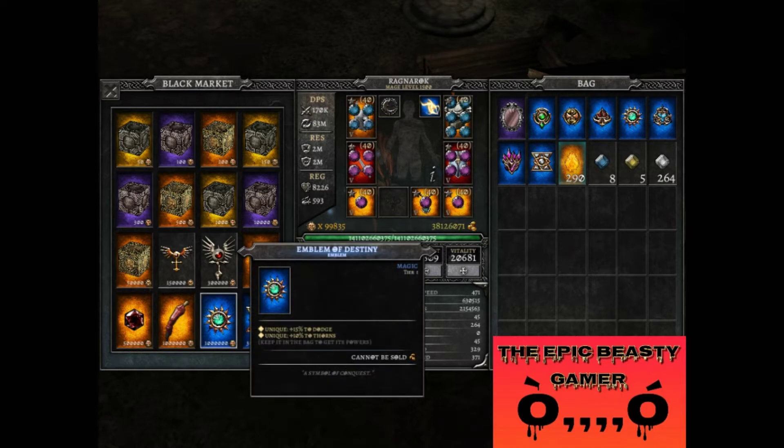Firstly, you can only have one of these — the Emblem of Destiny. It gives 15% to Dodge and 10% to Thorns. It's definitely worth saving for it.